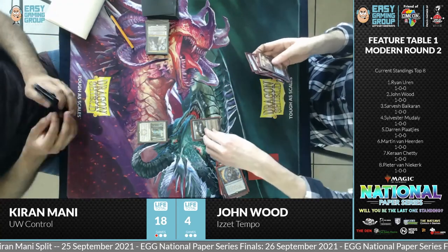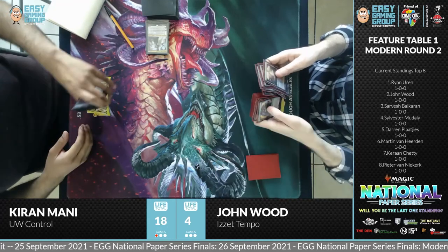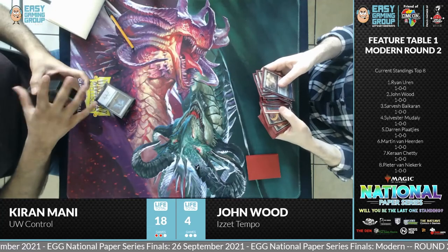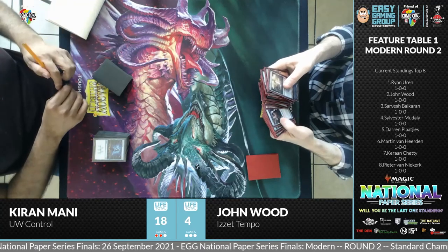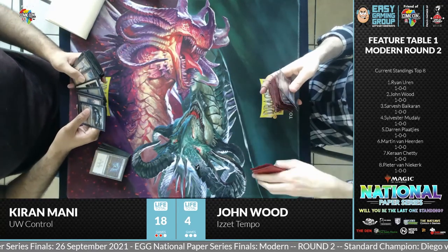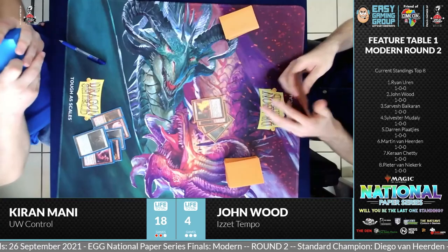Kiran takes the match 2-0. That is the end of round two in the Modern Finals at the Easy Gaming Group National Paper Series Finals at the Nexus in Johannesburg. Should we check in on table two? If we do, the overlay won't change immediately, so we may have the wrong names.